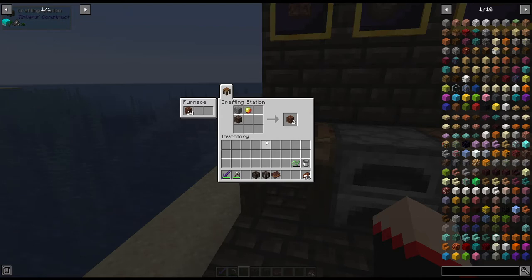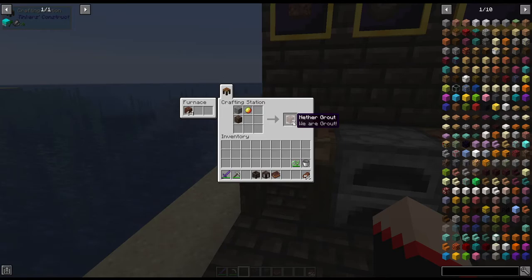This would actually be really awesome if you were in a pack that you started in the nether. This gives you a way to use Tinker's without having access to some of the other stuff, which I think is pretty awesome. So for this you're going to use magma cream, gravel, and soul sand. Each of that recipe will make two nether grout.